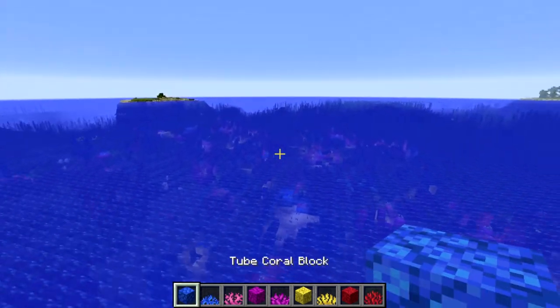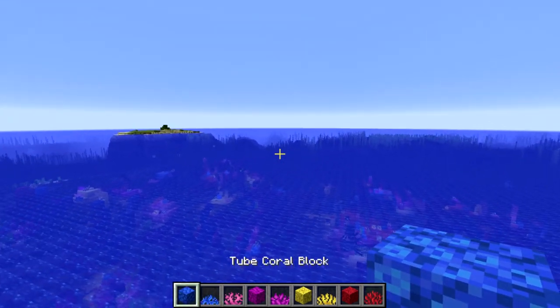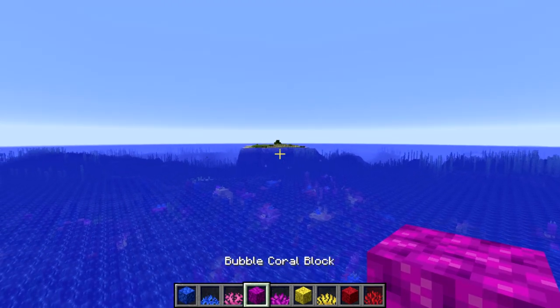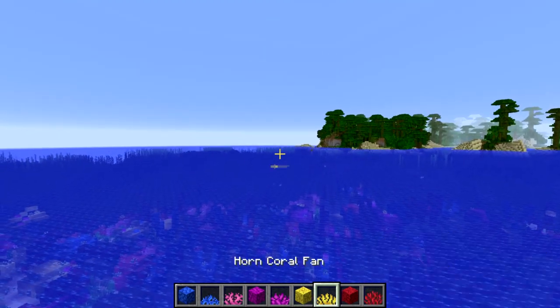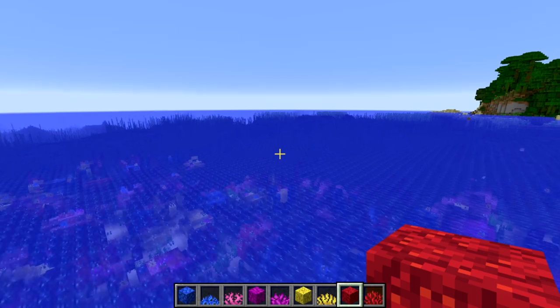Also new this week, we have new names for the coral blocks. The blue coral is now called tube coral. The pink coral is now called brain coral. The magenta coral is now called bubble coral. Yellow coral is now horn coral. And the red coral is now the fire coral blocks.